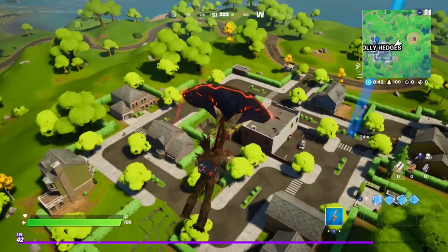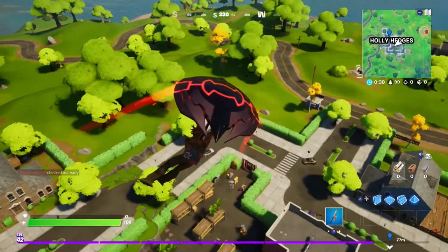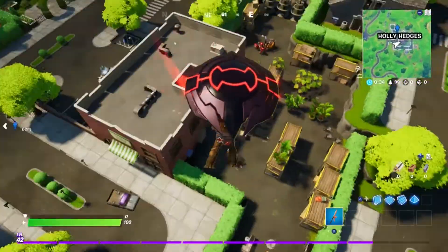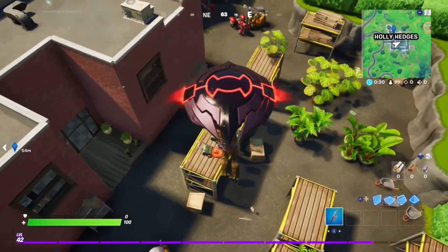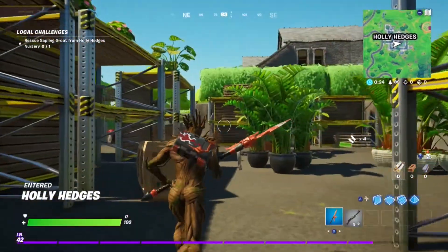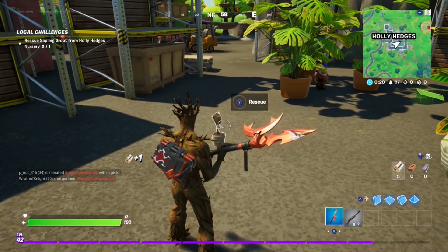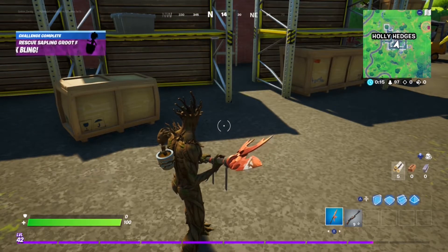Alright, here we go. There's the nursery right in the middle with all the potted plants. Pick up a weapon just in case. And here are the potted plants — and there's baby Groot. Alright, first Awakening Challenge complete.